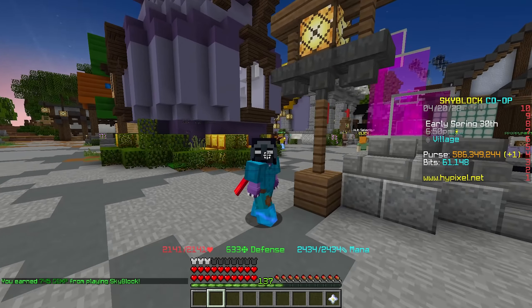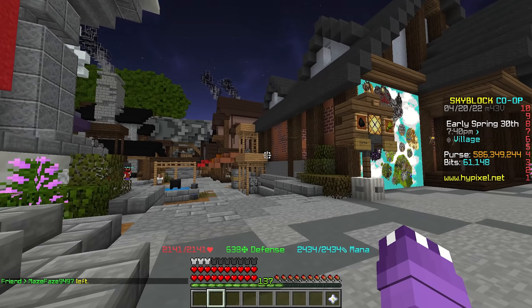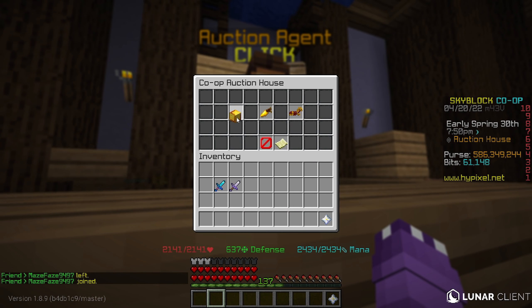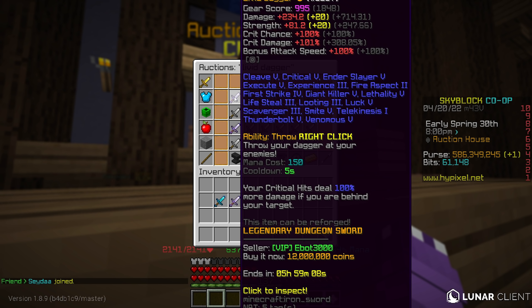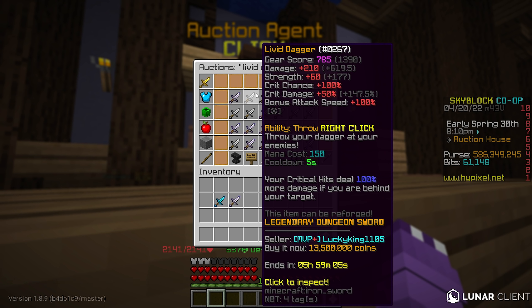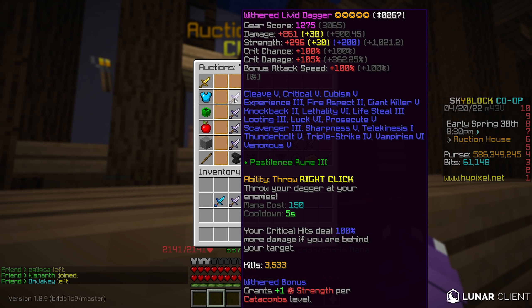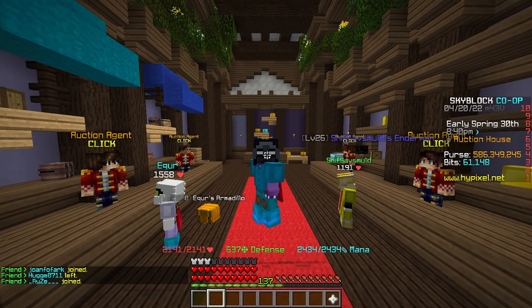We're making almost a million coins off this flip — and if you want to grind the nether update yourself, you can get that pet at a much cheaper price than buying it on the auction house. Another money-making method is holding items gaining value with the nether update. A big weapon being discussed is the livid dagger — it's selling very well right now. You can pick up a dry livid dagger, throw some enchants on it for a solid flip; legendary enchants are all you really need.